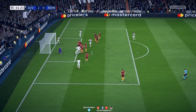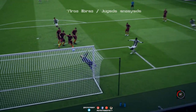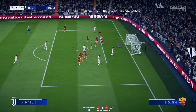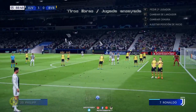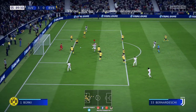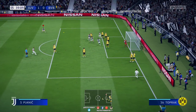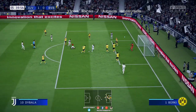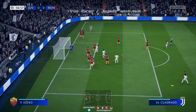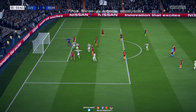Otra forma, si tenéis a Cristiano Ronaldo en Ultimate Team, bastante más efectiva, es echar el disparo de rabona hacia un lado, porque va a aparecer un jugador al lado de la barrera. Siempre va a aparecer un jugador ahí en ese lado. Esto necesitáis tener a Cristiano Ronaldo, así que los afortunados que lo tengáis podéis probar. Lo explico todo en los tutoriales de la descripción. Con Cristiano Ronaldo solo vais a poder hacer la rabona desde el lado derecho.